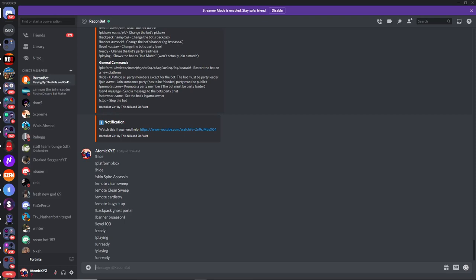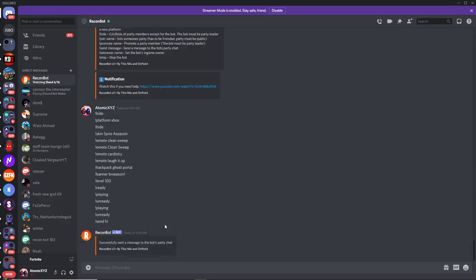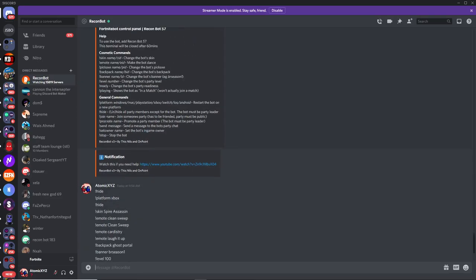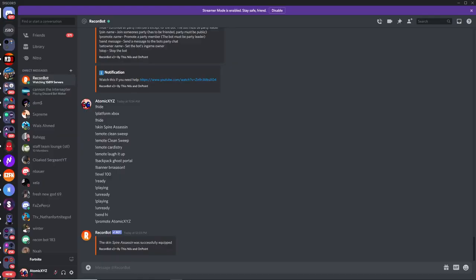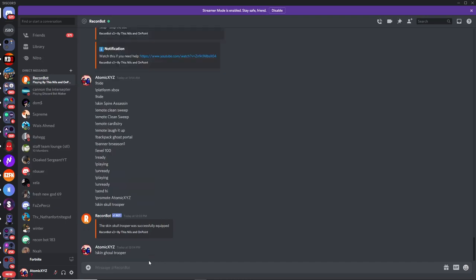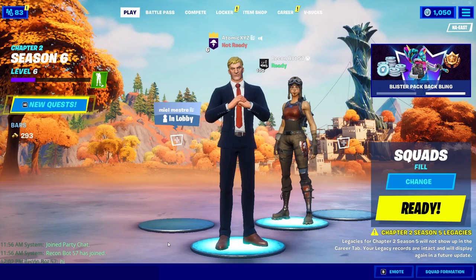Let me show the send and promote functions quickly. For the send function, type send hi and it will send 'hi' into the party chat — it looks exactly like talking to people, which is great for trolling. For promote, just promote yourself and you'll see that you've been unhidden and promoted. Finally, to get OG skins it's the same as any other skin command — just type skin Skull Trooper, or skin Ghoul Trooper, or skin Renegade Raider, and the bot will equip each of those skins.